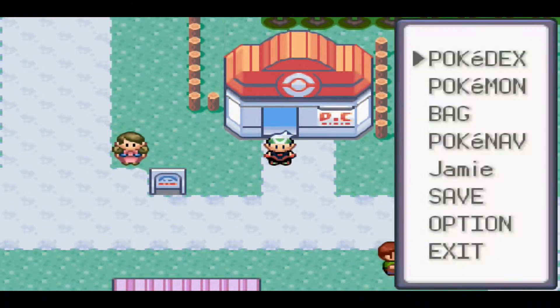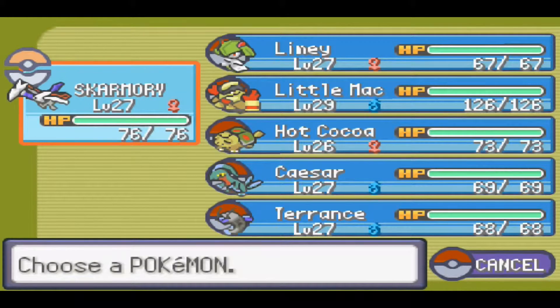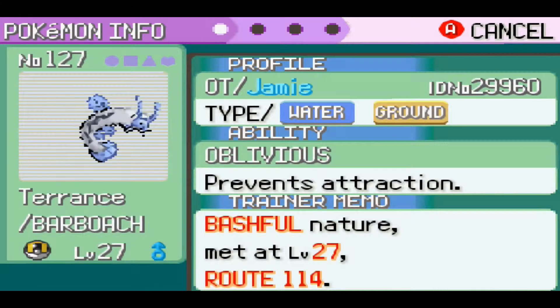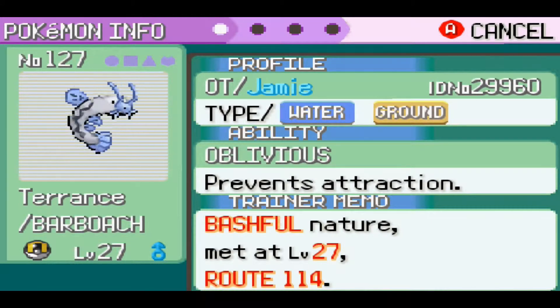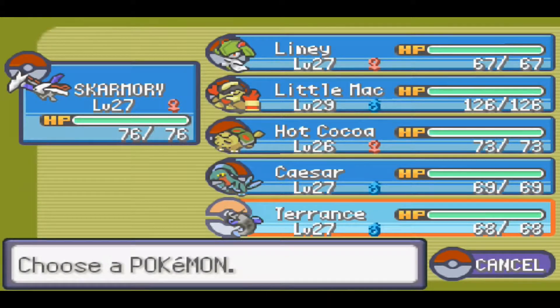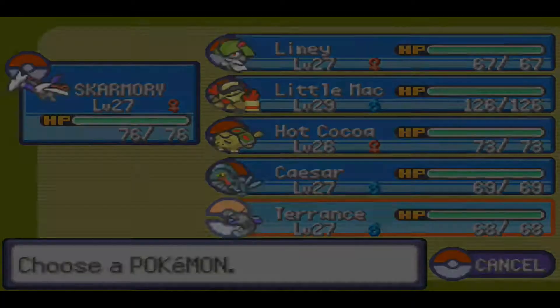Welcome back to Welcome to Animal Version. In the last episode, we explored New Marvel and got the TM for Thunderbolt — a very good Electric-type move with 95 power and 100% accuracy. We also caught our final team member, Terrence the Barboach, with the Good Rod that we obtained from the route we're exploring in this episode.